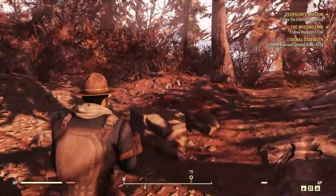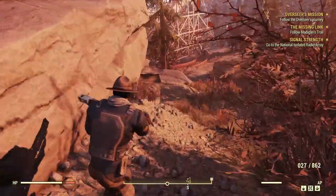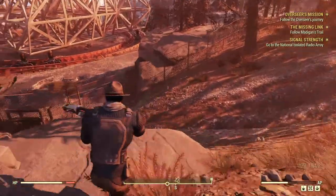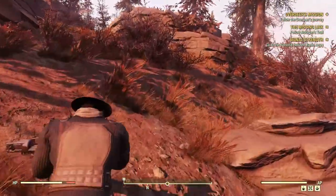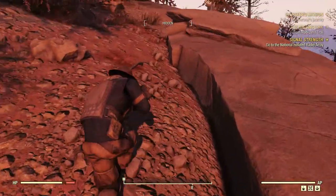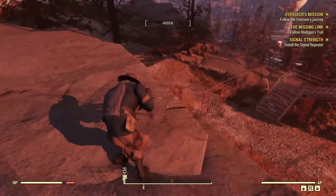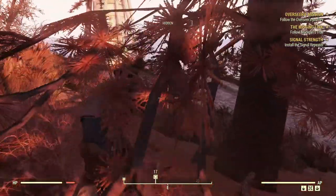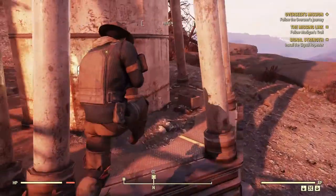Alright, we're already here at the satellite. I'm pretty sure I can get through here without firing a single round. Let me do some sneaking and at least discover this place. Luckily I already know exactly where the objective is because I've done this before. There's a super mutant in this place and I'm not trying to get caught up right now, especially with my weapon's condition being pretty low — laser rifle condition goes down pretty fast.